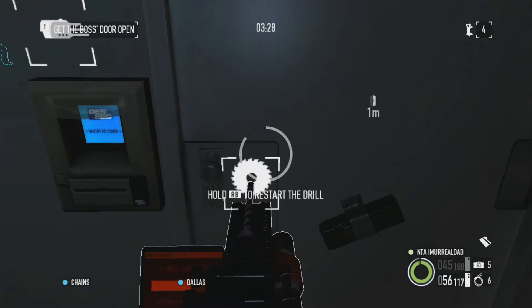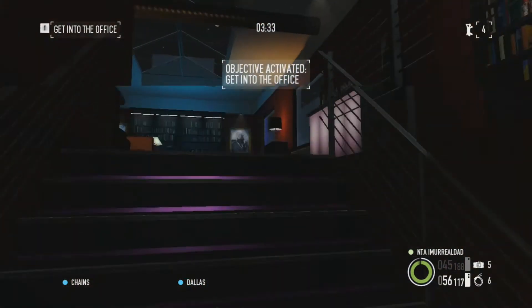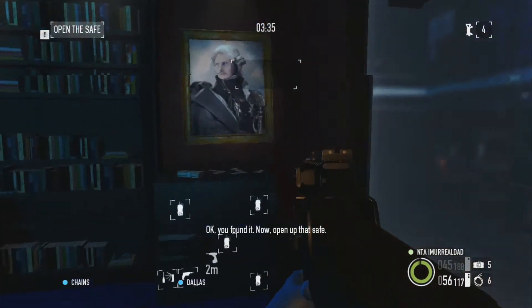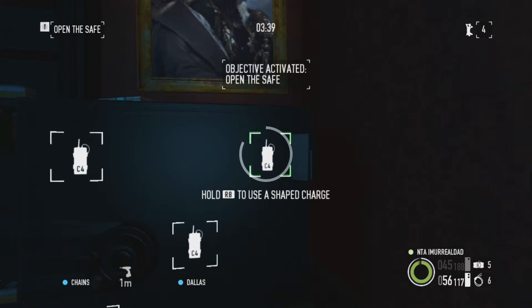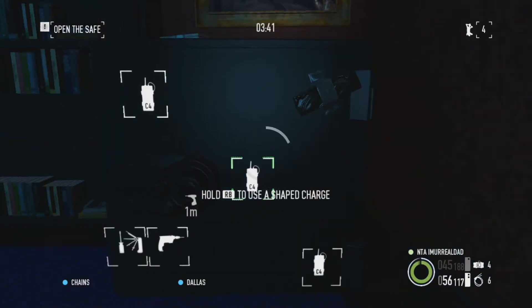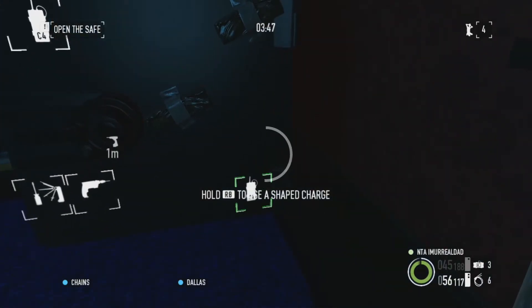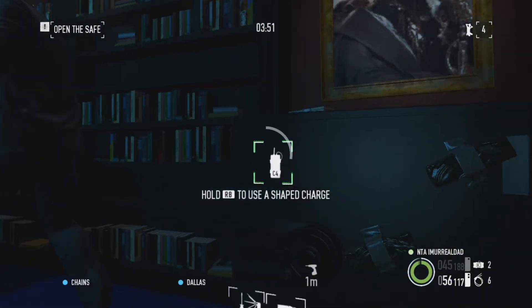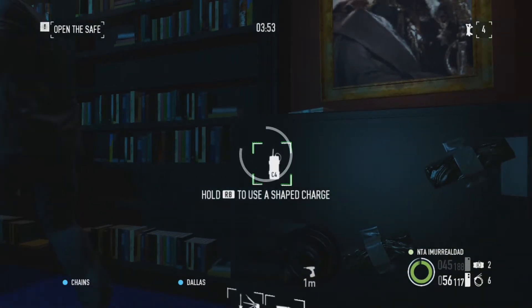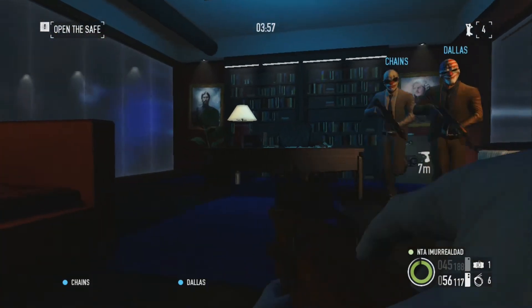Third restart and hey, it lets me put the key card in. You're going to run upstairs — if you have C4 you can put it on the door. This is what you save your C4 for: blow the door, it's a lot easier than trying to drill it. Lock picking is another good skill if you have it leveled up. I'm going to put all the shaped charges on and blow it.